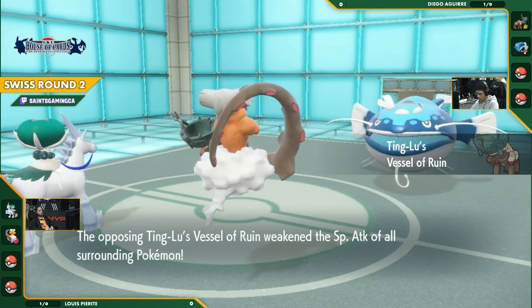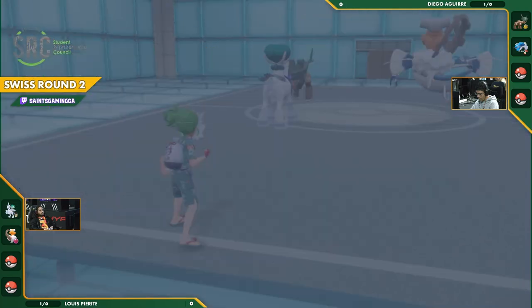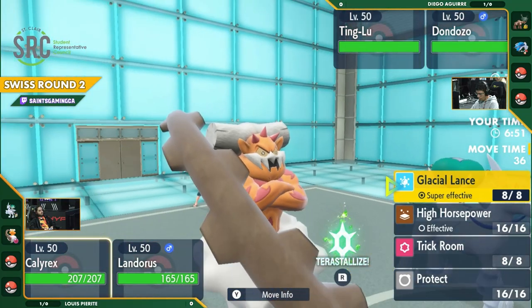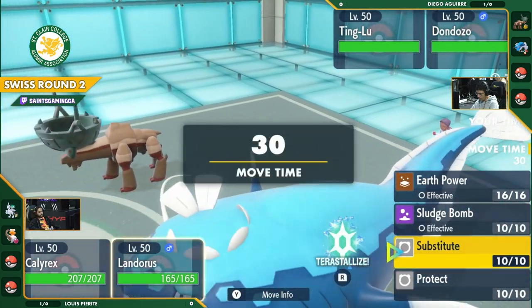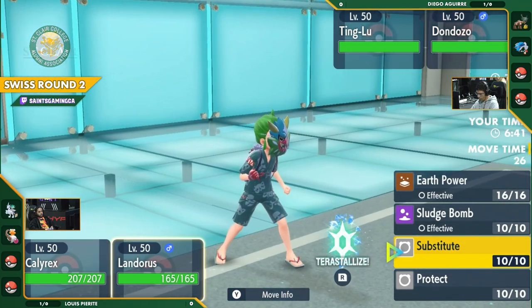Landorus is an interesting Pokemon here. You don't see Landorus super commonly, but I think it's not a bad choice. It's got the Earth Power, the Sludge Bomb, Substitute and Protect. It can hide away behind the Substitute, deal a ton of damage, and just start knocking things down a little bit. And now it may not be weak to anything on the field right now. But that Calyrex is being threatened by the Dondozo here.